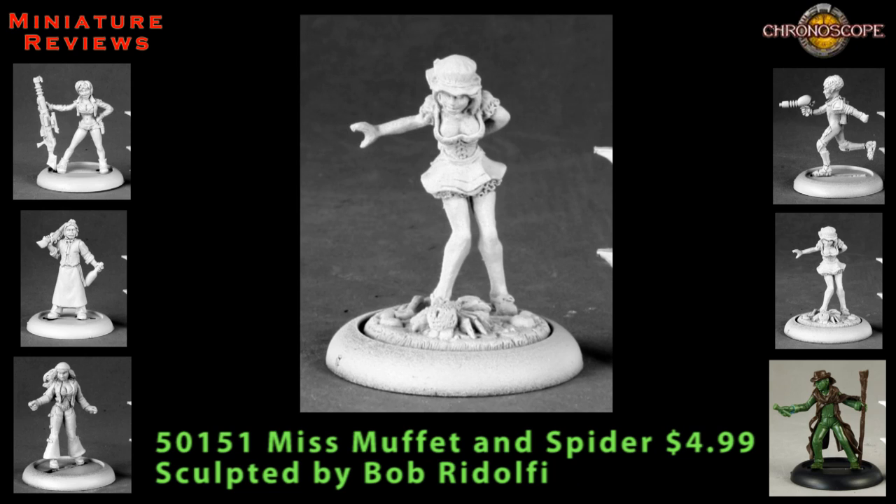This next figure comes in two pieces — it is Miss Muffet and Spider. The second piece is a textured base insert that goes into the round slot of the base she comes with. It has a spider on it, an overturned bowl of curds and whey, and a large spoon on the ground along with some rocks. Miss Muffet is wearing a very short frilly dress that shows off a lot of cleavage, and she's got a mallet behind her back. It looks like she's sizing up the spider, getting ready to squish it. There was a bit of cleaning needed — visible mold lines and little bits of extra metal from the casting process. To be honest, I'm really not sure what to use her for right now. If you were doing some kind of diorama I think you could probably use her in that, but otherwise I'm just not sure.